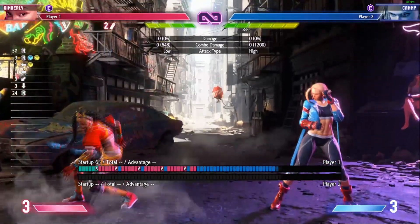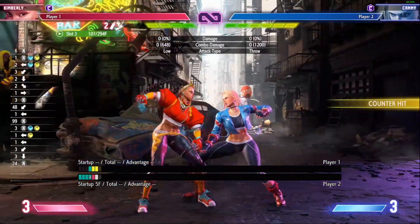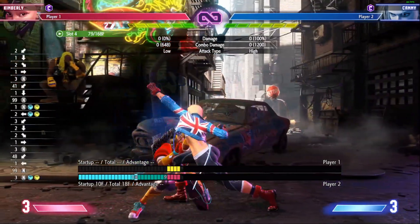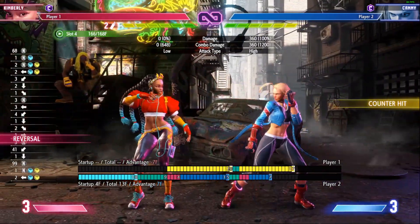OD Tatsu is also no longer fully invulnerable. This leaves Kimberly vulnerable to throws and strikes. You will now have to rely on her level 1 and level 3 super arts for a fully invulnerable reversal.